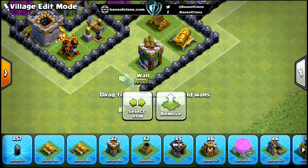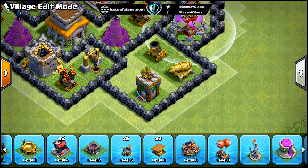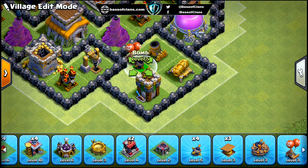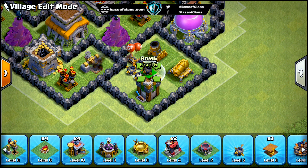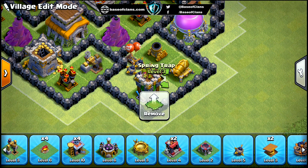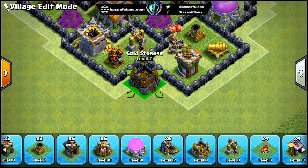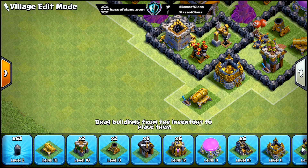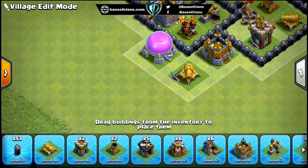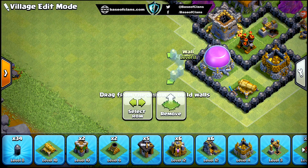That's why all the storage buildings are placed far from each other in different compartments, so that opponents can't get all the loot just by entering one compartment. In order to get all the loot, they need to destroy the entire base. These storage buildings are guarded with all the defensive structures. Since the core of the base is heavily guarded, we also need to secure the edge of the base, which makes funneling harder for the opponent. So all archer towers and cannons are placed on the edge of the base.